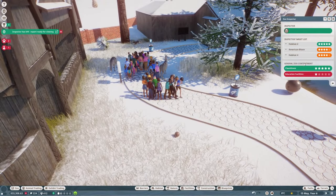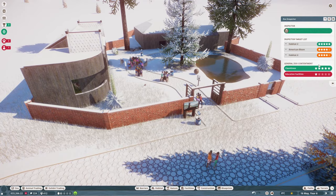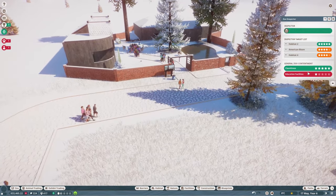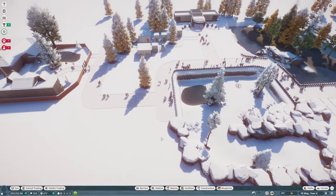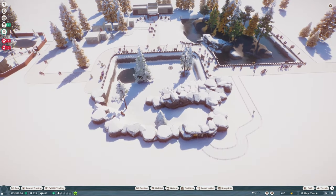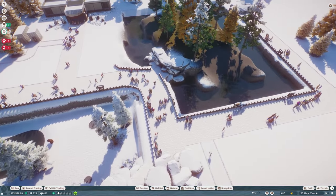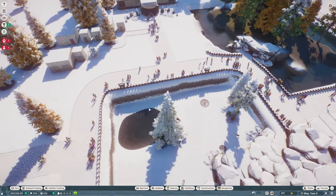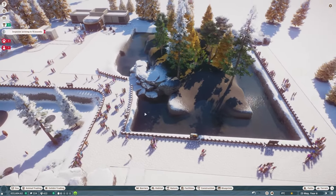Our inspector's left — what does he think? He didn't like the education facilities but he did like the cleanliness. I think the education facilities issue is majorly to do with the fact we don't have any walking tours because we haven't got any guest facilities, and a lot of our habitat education boards aren't even powered. These are things we can fix — I'm not super worried about any of those.